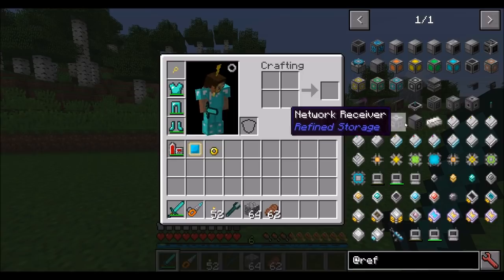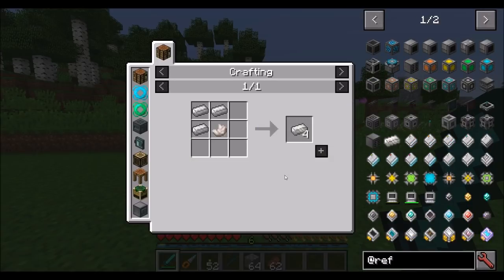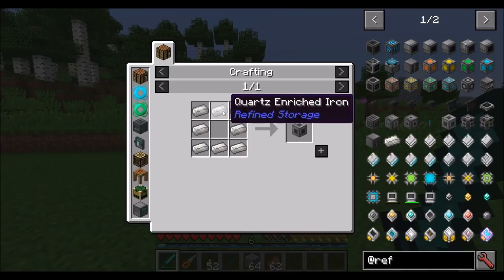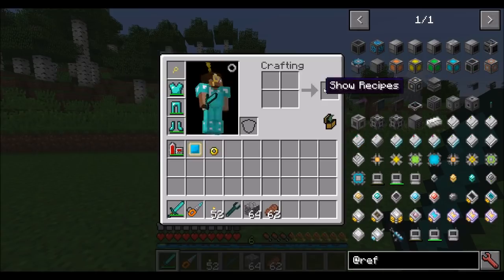One of the first things you're going to want to know how to make is quartz enriched iron — three iron and a piece of quartz gets you four quartz enriched iron. One of the other things you'll want to make is machine casing, which is just eight quartz enriched iron. From there, the machine casing is used to make a lot of things, and the first thing you'll probably want to make is a controller.